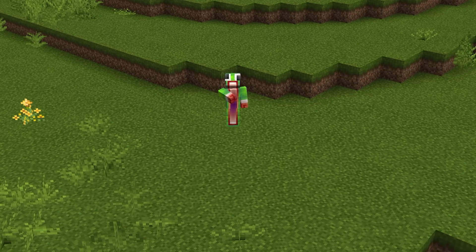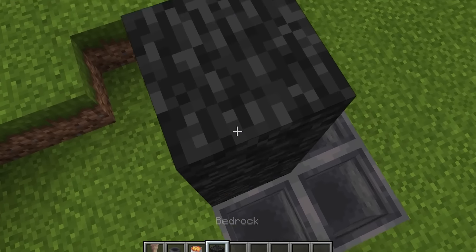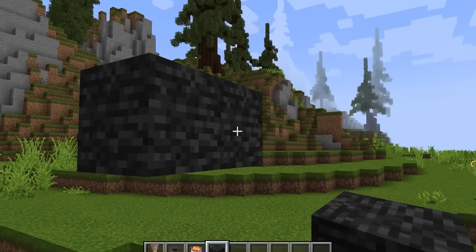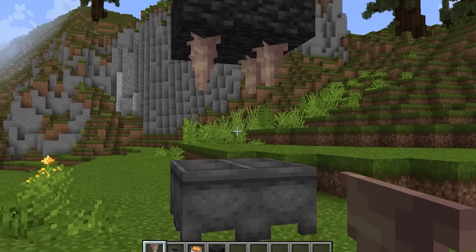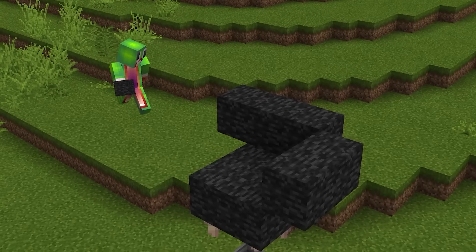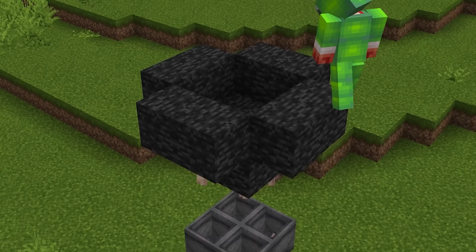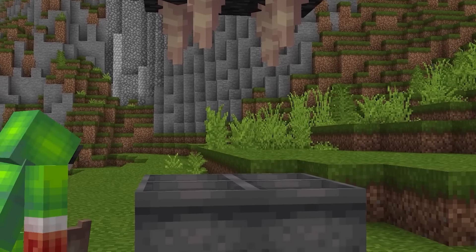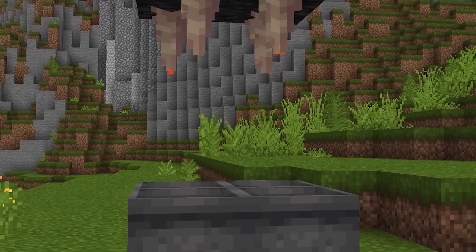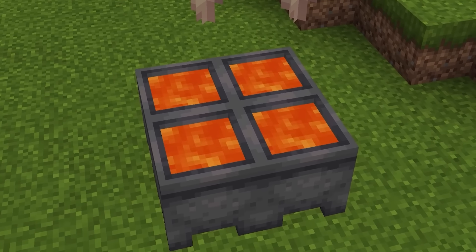Infinite lava. Speaking of lava, might as well show you a hack that will get you some of that hot stuff for all eternity. First, I place three bedrock blocks at a three block height. Then I place some pointies pointing downwards and aiming at these cauldrons. Then I place a lava bucket on top to get these things flowing. Look at that — my cauldrons are about to be bursting with lava, and it keeps going and going. It's kind of hypnotizing.